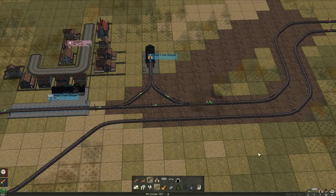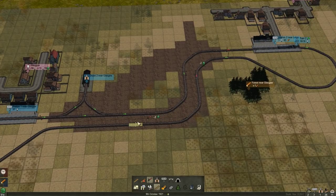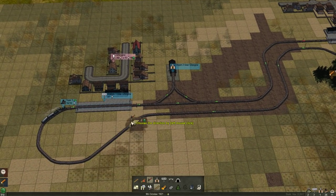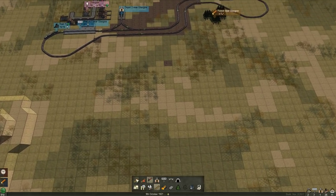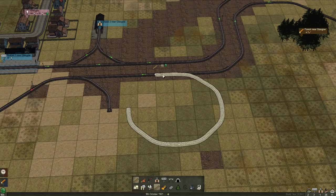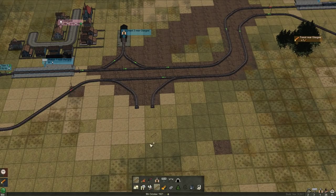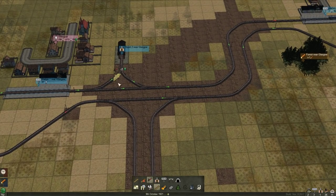That's one thing that this game 100% needs - block signals, chain signals, like all of that - because without it I don't understand how we're going to manage. So I've cleaned that up a little bit because I want to be able to make a T-junction, okay, so we can come down this way and walk this way and go back up.